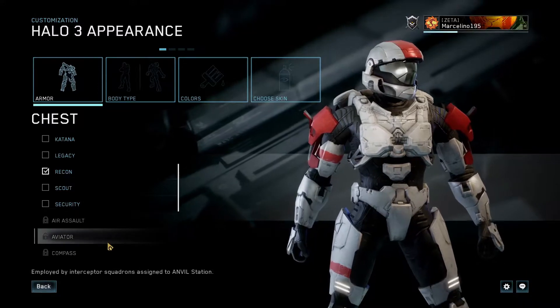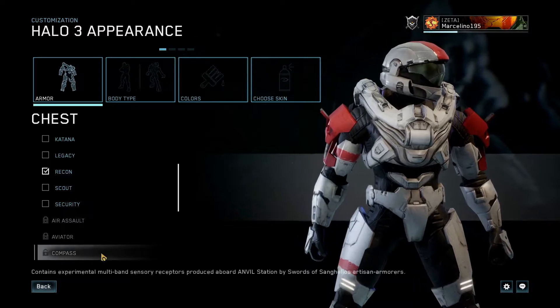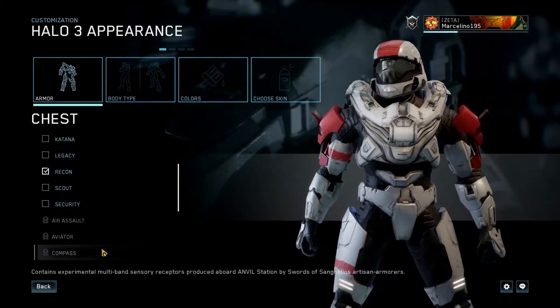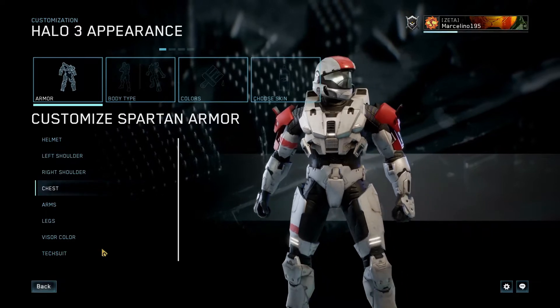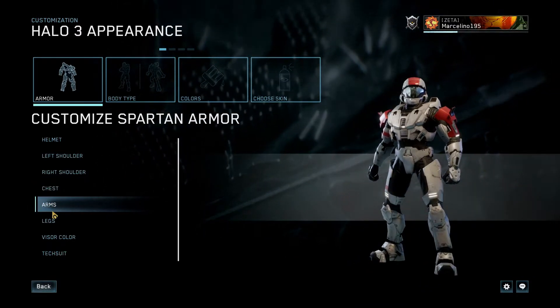We also have the chest pieces, and they're okay, but they're a little bit strange in Halo 3 because they weren't made to fit with this art style. It's cool that they're adding new armor, but they probably should have added original stuff or at least tried to add things that fit Halo 3's art style better.